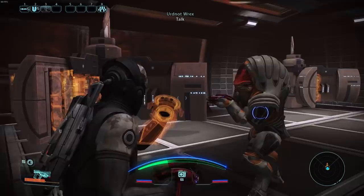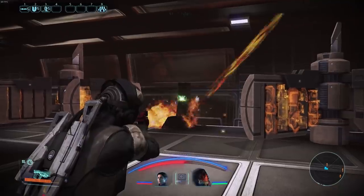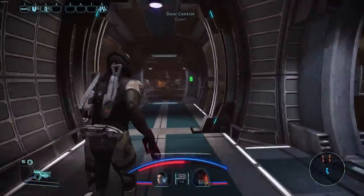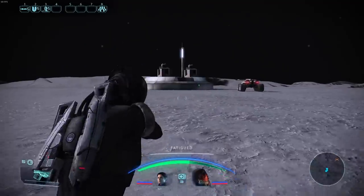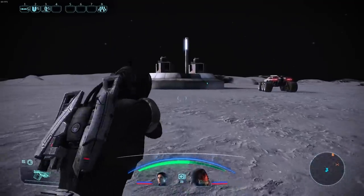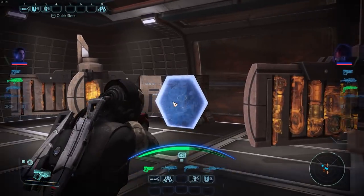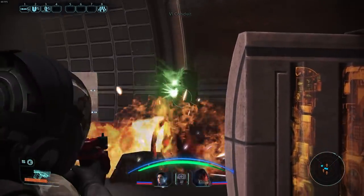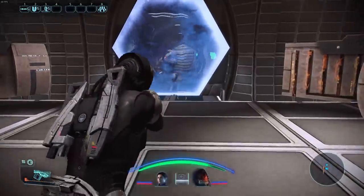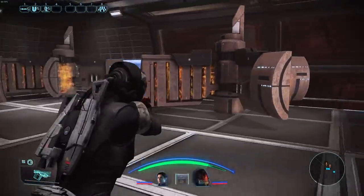We're taking damage from toxic gas now, so let's get that Medi-Gel rolling. I'm going to go back to the one we parked the Nomad next to, since we already know that one's cleared, and I'll shoot the generators in there too. Alert — kinetic burial fields are powering up throughout the bunker complex. That's a lot easier to deal with than poisonous gas — you can just shoot around it. You could even walk through these things. So we'd have to shoot it, but that's a lot better than being poisoned.